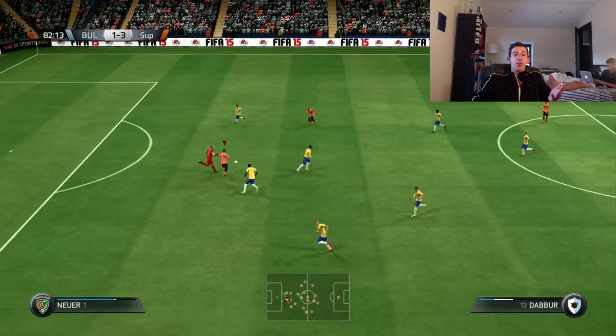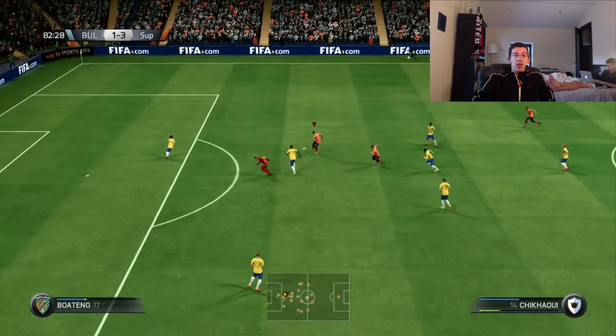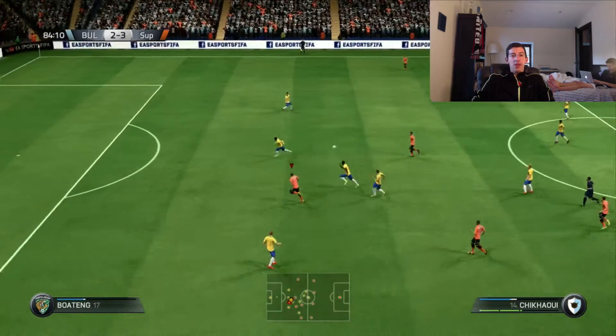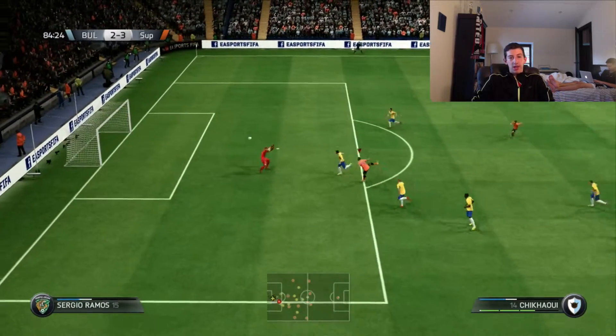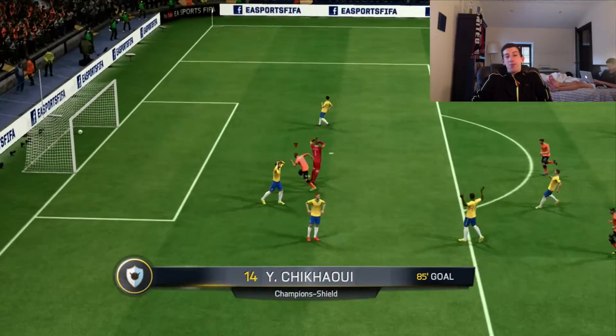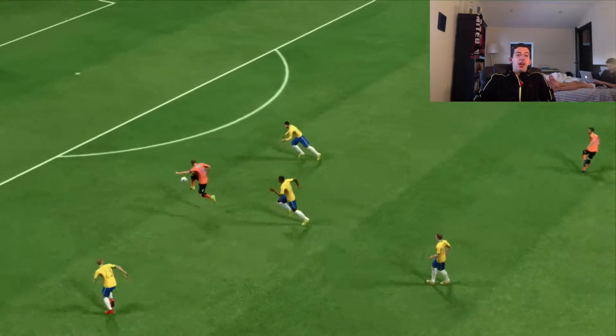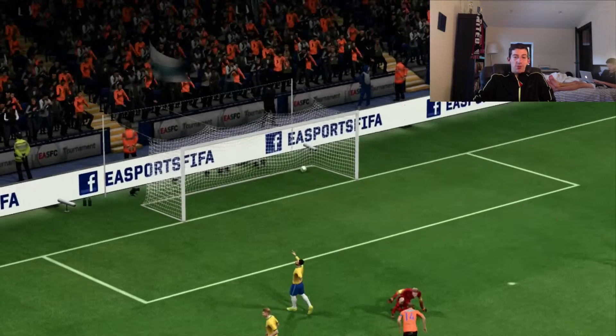Then their keeper makes a mistake - Dabur steals it and passes it to Chikawi, who finishes with a great effort from outside the foot. Since the keeper's out it's an easy goal. Then in the 84th minute, one minute later right from the attack, Chikawi would slot it in. I was so happy at this point - 3-3! Coming back from 3-0, that was crazy. And look at that replay - it was just a great shot by Chikawi to make it 3-3.